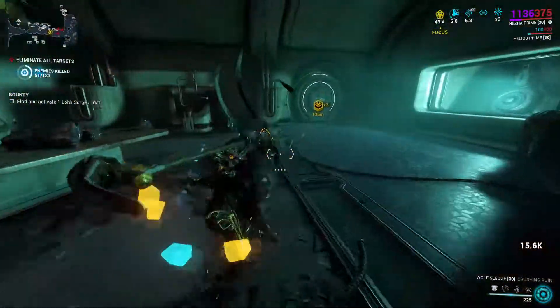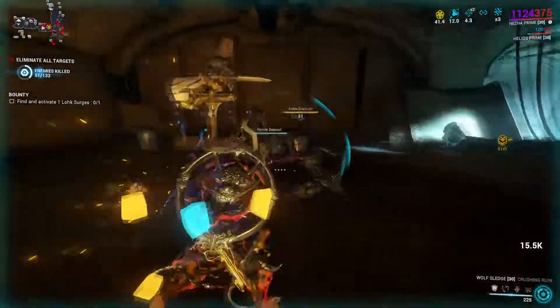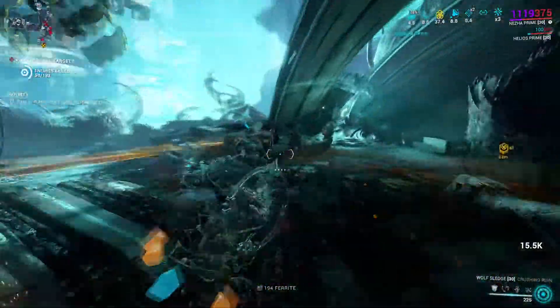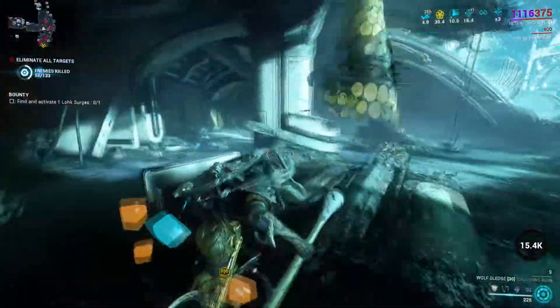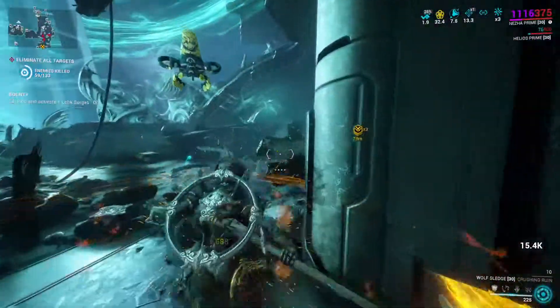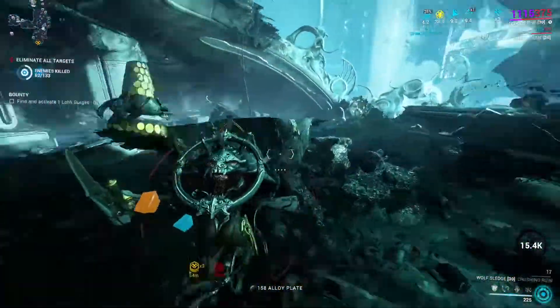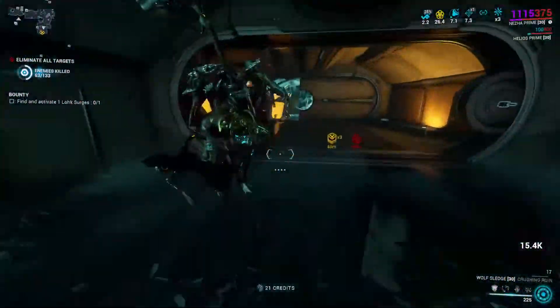Quite interesting melee weapon to look at — Wolf Sledge comes packed with interesting features that offer a wide range of use. It's worth mentioning that it's a hammer, and the reason I say that is because of its stance, Crushing Ruin, which is flexible and has multi-hits, headshot opportunities, and strong multipliers to damage.